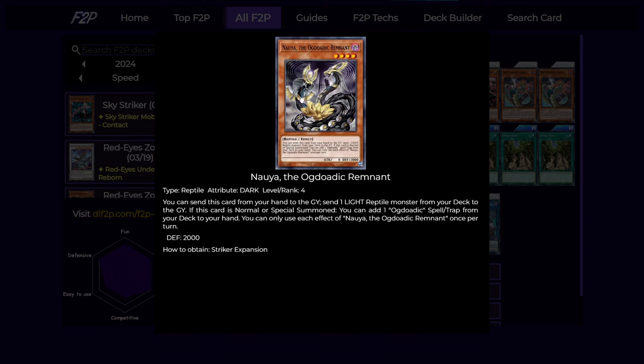Next is the dark level 4. This card, when normally special summoned, can search any Ogdoaddig spell or trap from your deck to your hand, which is pretty good as a secondary starter. And also you can send this card from your hand to the graveyard, and then mill a light reptile monster from your deck to the graveyard.